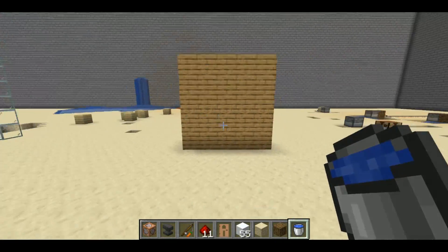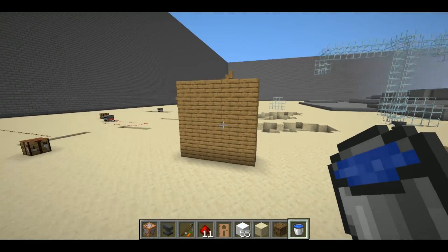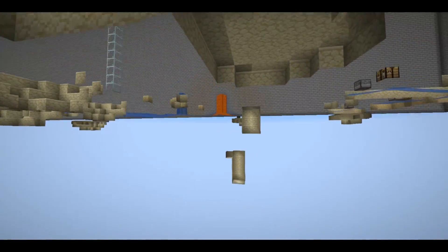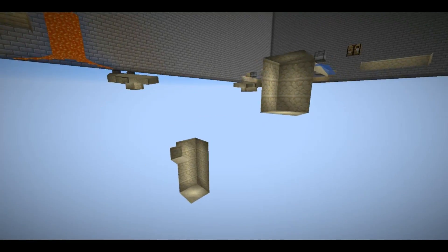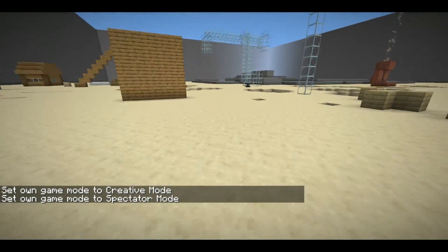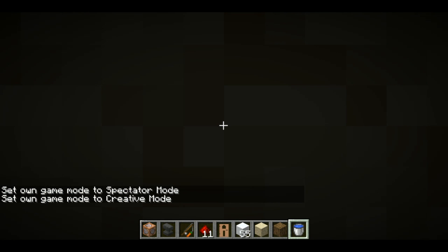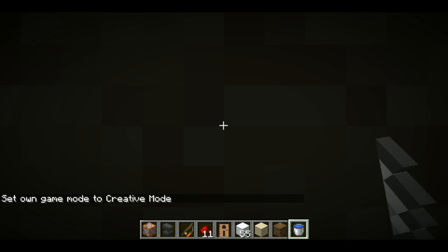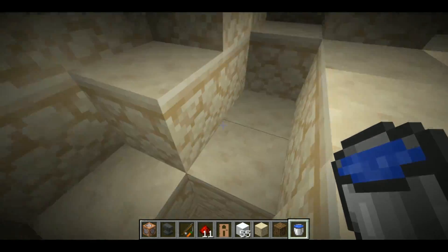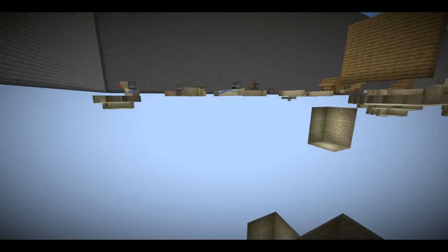One is no clip. This is pretty straightforward — it lets you go through blocks. The way this works is by putting you in Spectator Mode as long as you're moving. If you stay underground while in Spectator Mode, it won't boot you out, so you can still see around. Otherwise everything would just be dark. If you do want to go underground and break blocks, you can use F3+N to put yourself in Creative Mode and start breaking blocks to hollow out a cavern or whatever you want to do. Anyway, that's no clip.